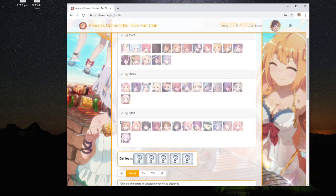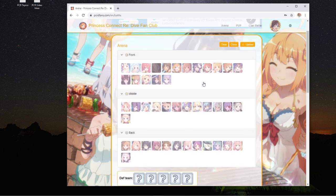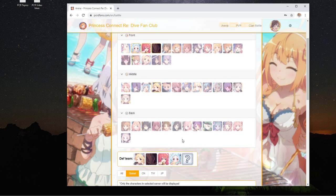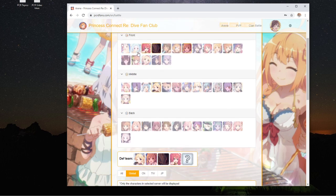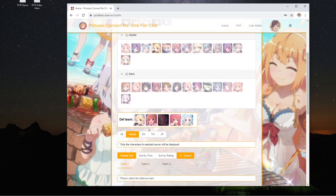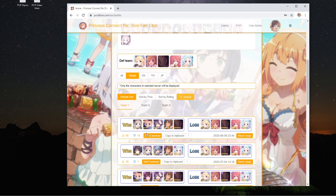If you go to Global, it'll have all the global characters that are released at the moment. We run into some of the frequent stalls — you can see them here. Let's say this is one of the common stall comps. You click on them and you can remove them like this. Essentially you draft the enemy team that you see on defense, sort, and you can see the teams that people have used to counter. You can also see the date — so August 2020 entries are visible.